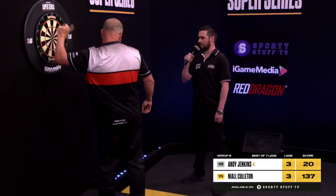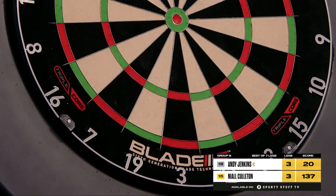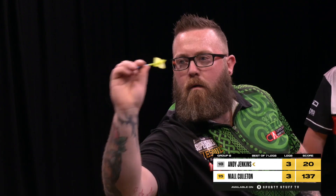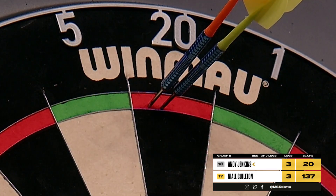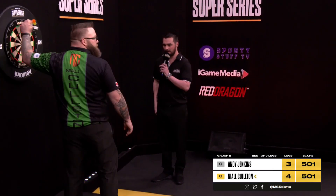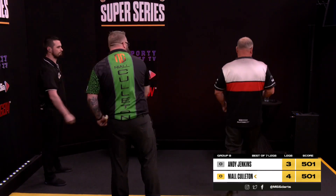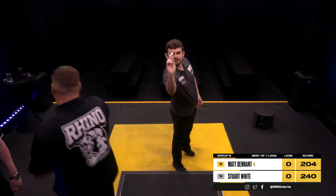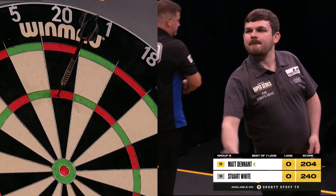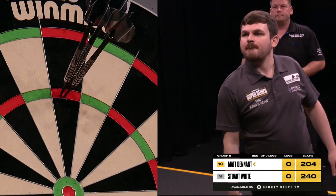100 ties up nicely, 137, trouble — 19, tops, tops I presume. Tops it is — another one of them — a finish in style for Niall Cullerton to get the better of Andy Jenkins by four legs to three. A showbiz finish, appreciated by his opponent. Lights knowingly, cameras seeing every second of every visit.